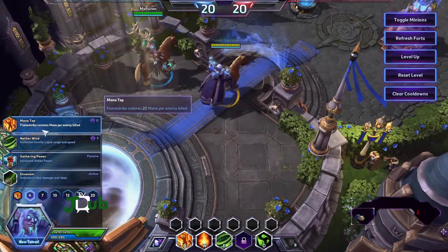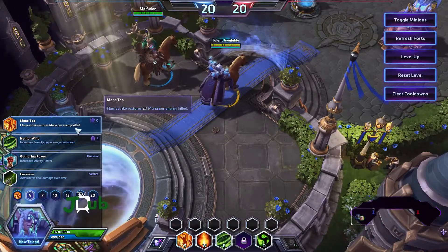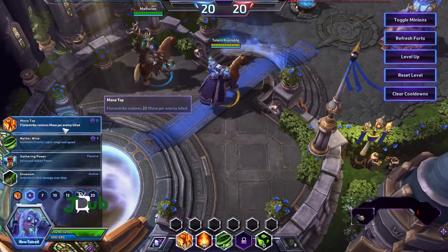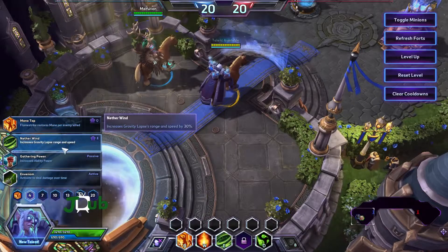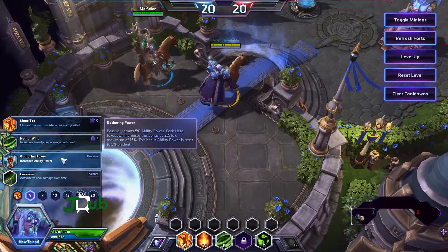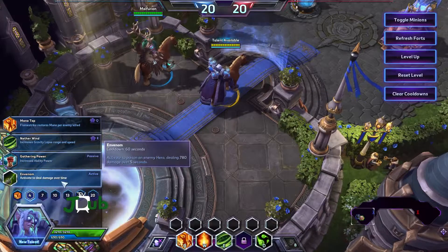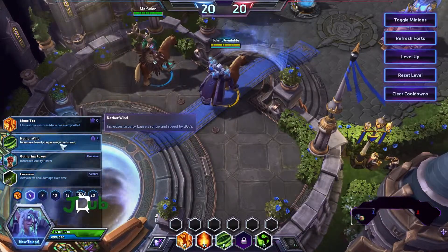Then at level 4 we've got Mana Tap — Flamestrike restores mana per enemy killed, not enemy hit, enemy killed — interesting. We have Nether Wind — increases Gravity Lapse range and speed. And we've got a couple of standard abilities: Gathering Power, which increases your power for each hero takedown, and Venom — activate to deal damage over time. I think I'm going to try Venom.